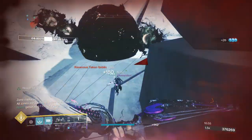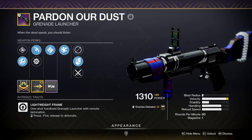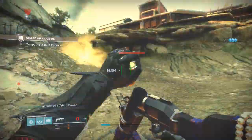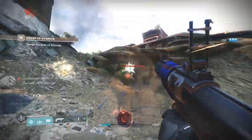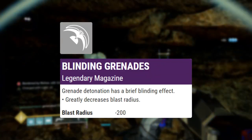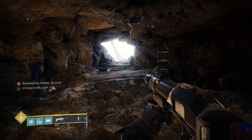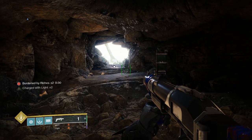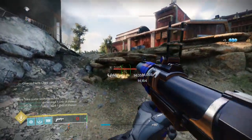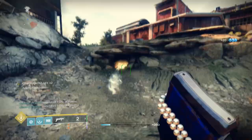We're going to be going over the god rolls you should be looking out for, so let's start with what I personally would say is the best weapon this update: the Pardon Our Dust kinetic grenade launcher. Pardon Our Dust is only one of two kinetic grenade launchers in the game right now, and it comes with perk rolls I've been dying to see ever since I fell in love with Truth Teller and Empty Vessel. Special grenade launchers come with the magazine perk Blinding Nades, which is the single most important and overpowered perk in the game for in-game content. Unlike other Blinding Nade GLs, this is one of the few in the kinetic slot, with the other being Ignition Code from Season of the Splicer, but what makes Pardon Our Dust unique is its ability to roll with Auto Loading Holster, which single-handedly makes it better than Ignition Code, at least for me personally.